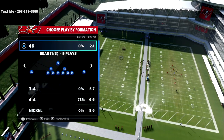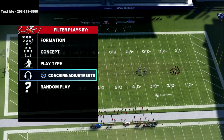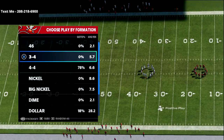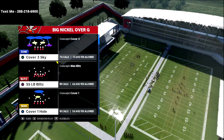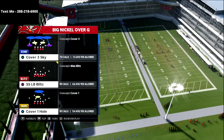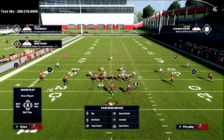Cover three is probably the most popular defense that you'll see in Madden. There's a lot of different strategies at which you can run this coverage. Today we're going to be talking about base cover three — just good old traditional cover three sky. We're going to go over the zones that you have on the field and some adjustments you can make to make this an even better coverage. Cover three is essentially a three deep, four underneath coverage — meaning three defenders in the deep and four defenders underneath, obviously rushing four.